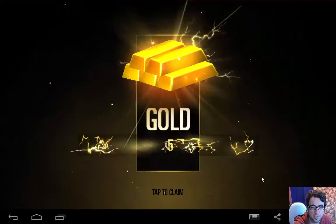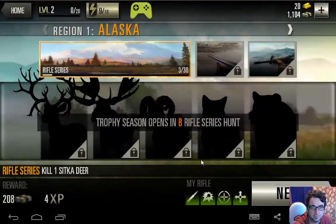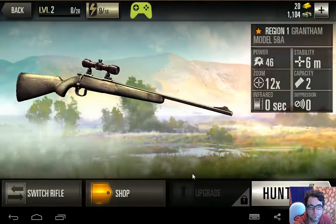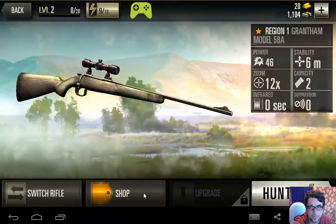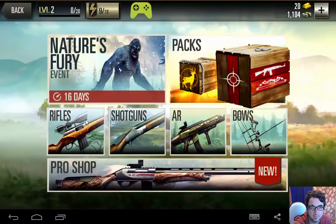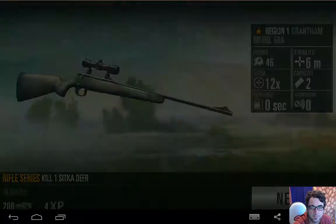Tap to claim reward — I got some gold. Would you like to rate us? Not really. Okay. We can switch rifles — no we can't, we haven't got another rifle. We can shop with our 20 gold. Can I buy a gun for that? Nah, bugger it.